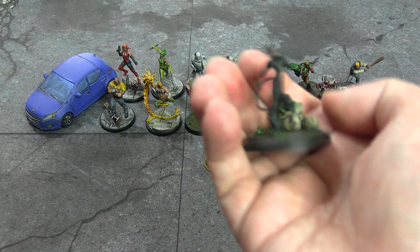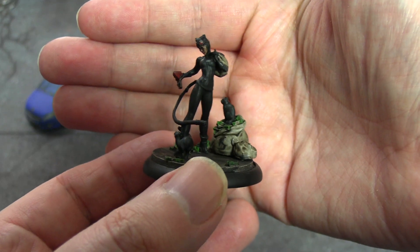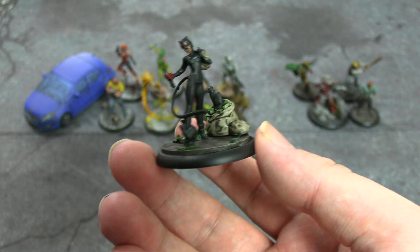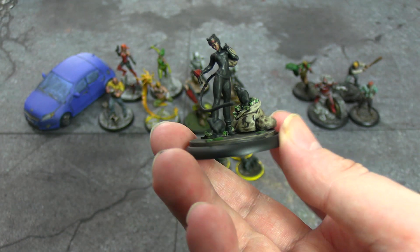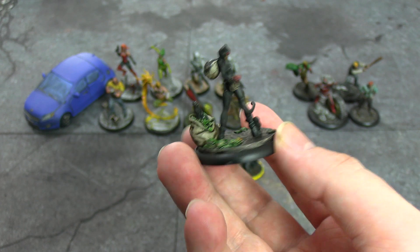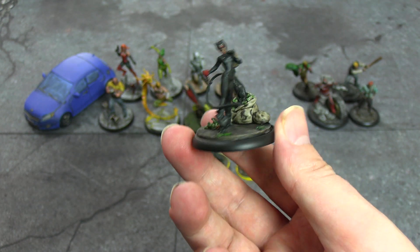I'm not super keen on the actual big-base Catwoman model — the base has too much blank space. If it were literally littered with jewels to pick out it'd look a bit better. It's mostly Black Templar contrast; the sacks are just Grey Seer with Agrax Earthshade over the top, and Warp Lightning for the stacks of cash around her. I decided to make all the cats black cats because that's what I associate with Catwoman — plus it's easier. Less excited about this miniature in general, more excited to see it perform on the table.